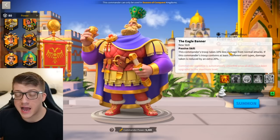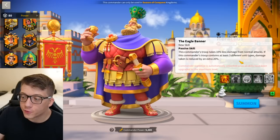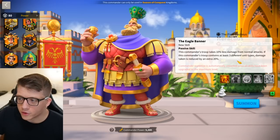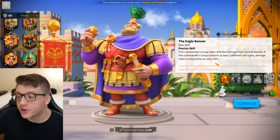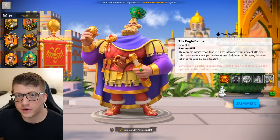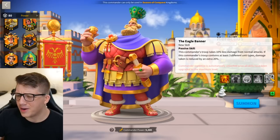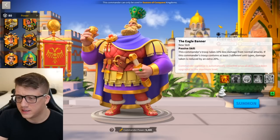Finally, the expertise says you take 10% less damage from normal attacks straight up — a little extra tankiness. If you have three or more different unit types you could have four, and damage taken is reduced by an extra 20%, for a total of 30% less normal attack damage taken. That's going to be really good for defending your city.